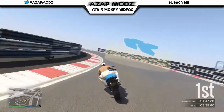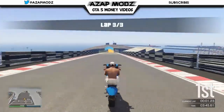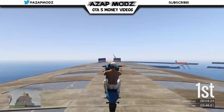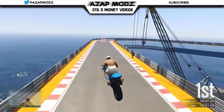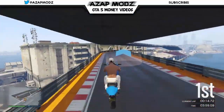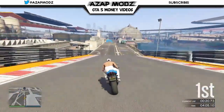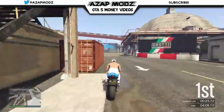Another thing you've probably noticed me doing: use the wheelies to your advantage. Every time you're behind an opponent, wheelies are going to be what saves you — they're a big part of gaining speed, just like the gliding. So make sure you focus on both the gliding off ramps and the wheelies.